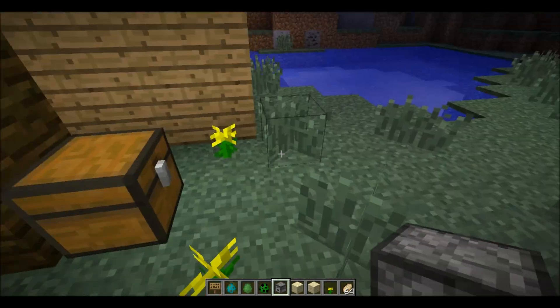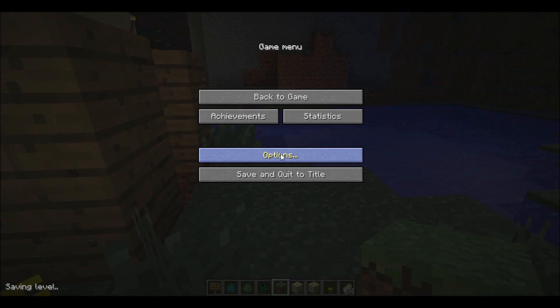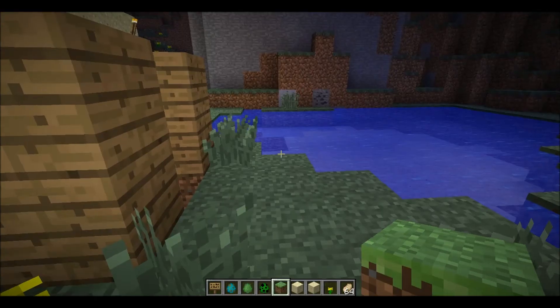This pick-block feature is only for creative mode. To set it up, go into Options, then Controls, and you'll see 'Pick Block' listed there. I've set mine to F — you click it and change it to whatever key you want. I like F because it's right next to WASD.